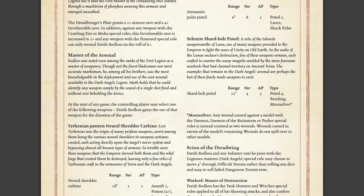Lastly, Sign of the Dreadwing: Farith Redwoss and any infantry unit he joins with the Dark Angels special rule may choose to move 4 inches through difficult terrain rather than rolling any dice, and may re-roll failed dangerous terrain tests. So he has a rule that says he can move through dangerous and difficult terrain more easily — coupled with a Warlord trait that buffs heavy weapons, which you ideally don't want to move. Now you see what I mean about rules writing — sometimes people just get it wrong, because these are contradictory goals.